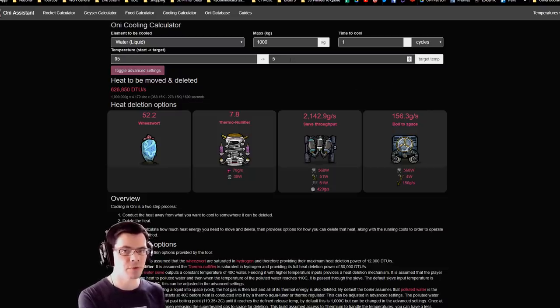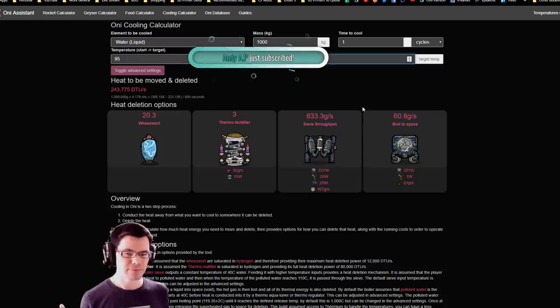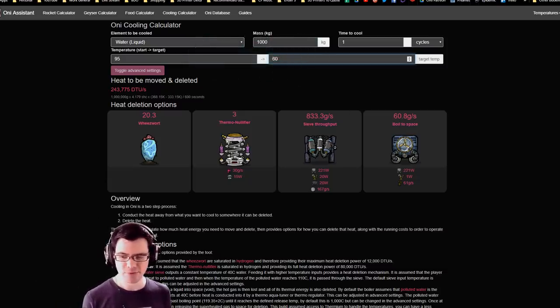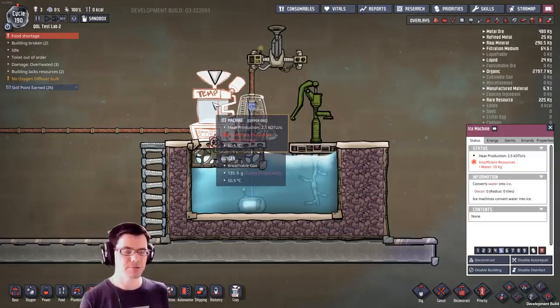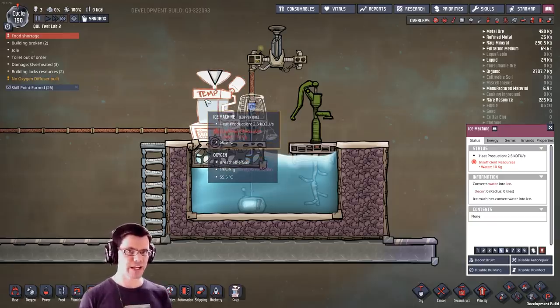If we increase the set temperature so that we end up with around three thermal nullifiers worth — around 200-something thousand DTU — we could go from 95 degrees to 60 degrees in one cycle. So is it massively powerful? No, but it is quite powerful, especially considering it takes 240 watts to run, plus some other equipment to automate the whole thing. It does require a duplicate to feed water into the ice machine, so you are using up a duplicate's time to run this machinery and cool water to a lower temperature.